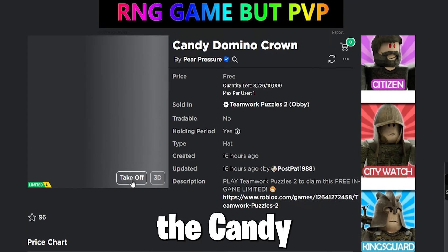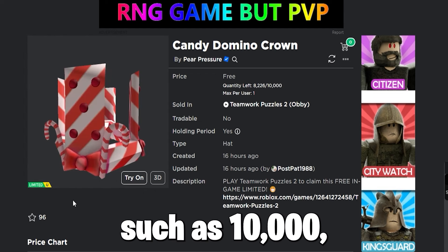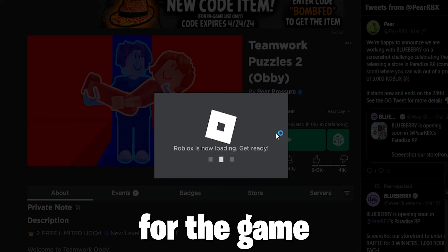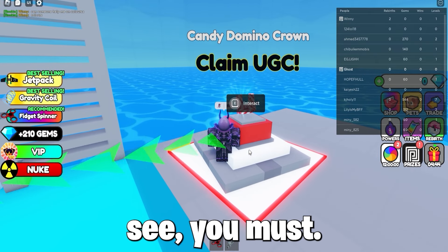And now to get the item, the Candy Domino Crown, which is a very cool domino crown with a lot of stock — such as 10,000 — you must join the game Team Work Puzzles obby, and wait for the game to load, then walk up to the claim UGC domino crown, and as you can see, you must...